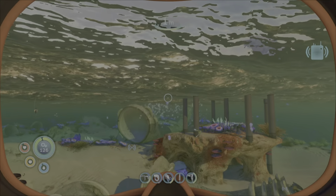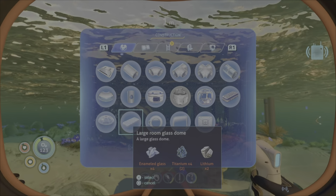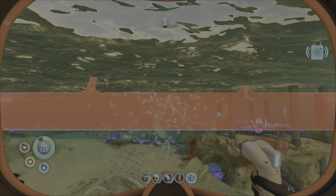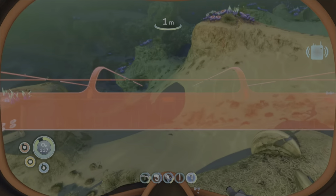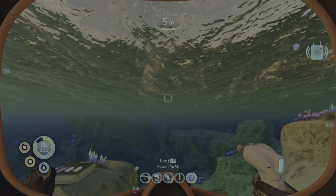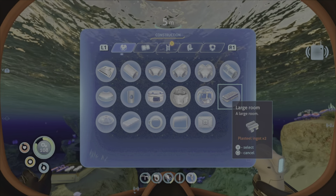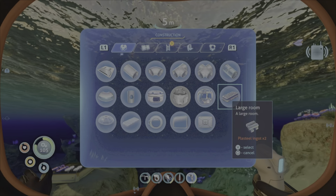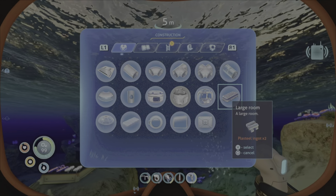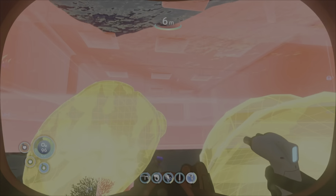All right, what kind of structure do we want to build? I like the look of the large glass room, but that needs enameled glass and lithium. Wait, I think it's just a roof. Yeah, it's just a roof - what room does it go on? It must go on the large room, which we need plate steel ingots for. I have absolutely no good idea how we're going to get plate steel ingots.